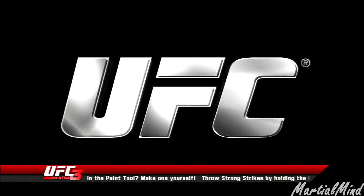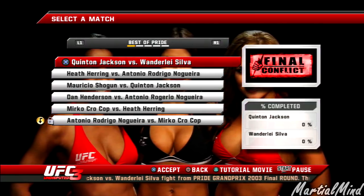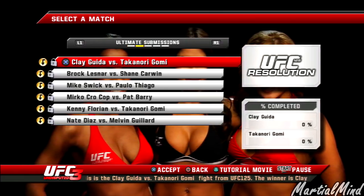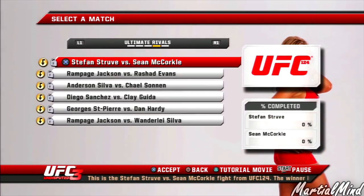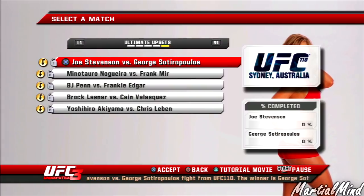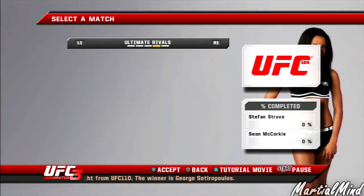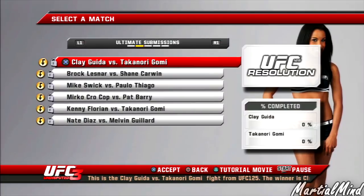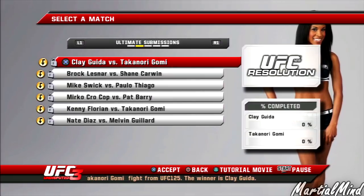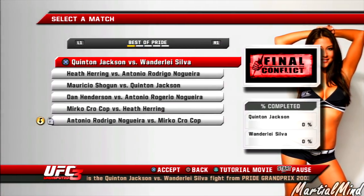Basically what this mode does is it wants you to recreate some of the best fights in MMA history. You've got the best of Pride, you've got Ultimate Submissions, Ultimate Knockouts, Ultimate Rivals, Ultimate Upsets. Unfortunately, it pains my heart to say this — I wasn't able to get those DLCs. I didn't get to it, and at the moment you just can't — it's no longer available on PlayStation Network.